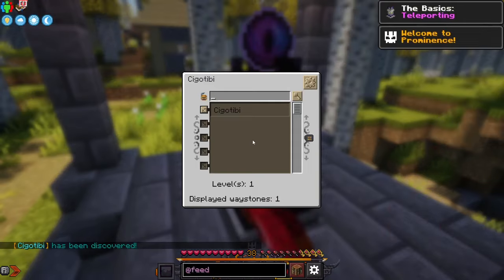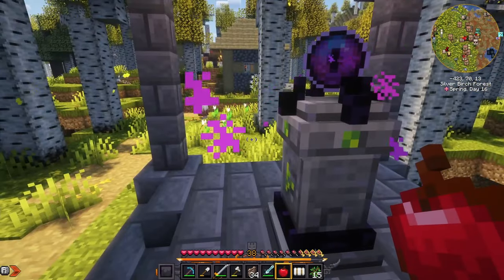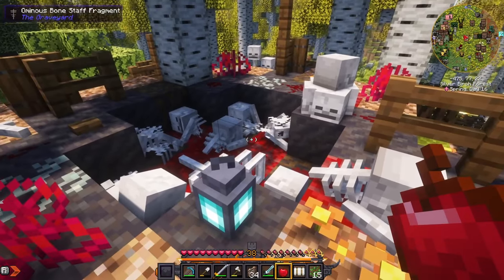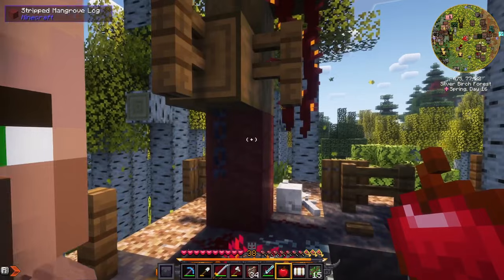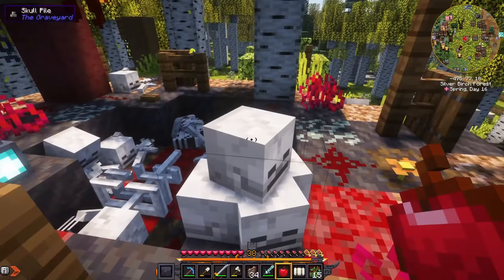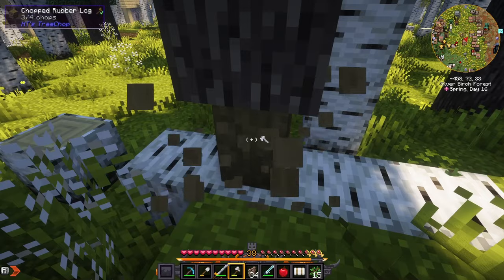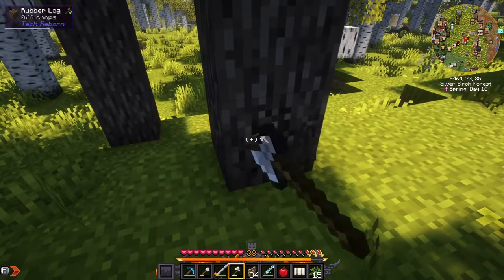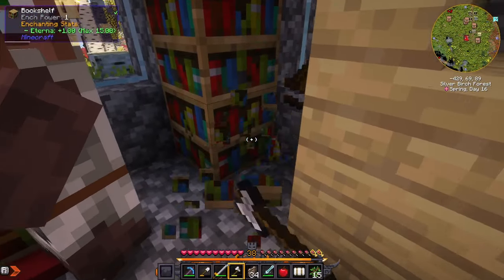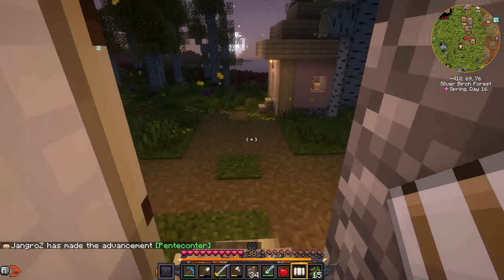Here's a waystone — we'll just leave that there. We could probably break it, but we can make our own; I don't think it's that difficult. These are rubber trees from the Tech Reborn mod — we'll grab a couple so we can get their saplings. This is the beginning to the Tech Reborn mod; we get a tree sap. I'm going to take your books and your lectern — thank you very much, you are no longer a librarian.